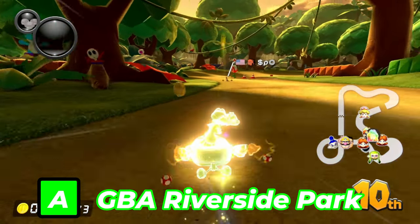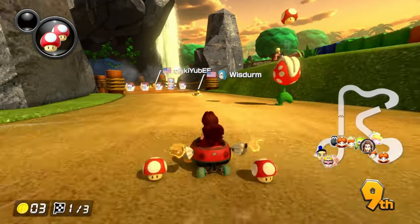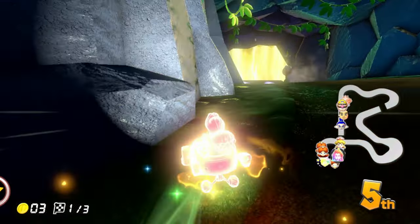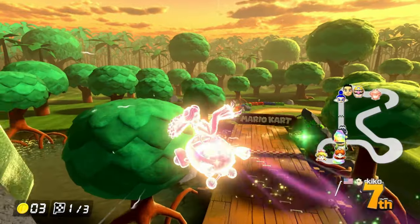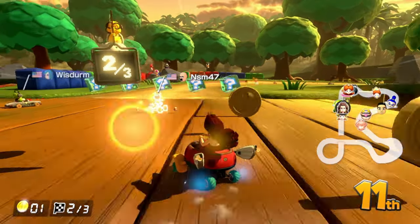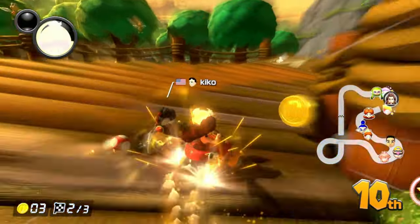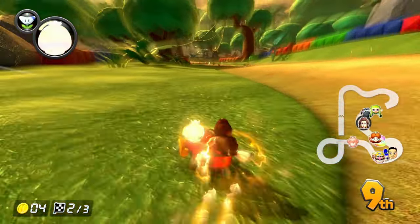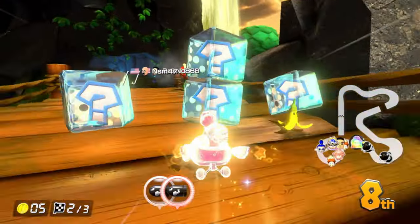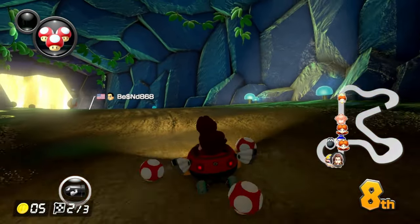Next up is GBA Riverside Park. For a simple GBA course that had minimal corner cuts — looking at you, Sky Garden — this track is pretty good. It is one of the first tracks to have textured grass and rock, unlike Rock Rock Mountain and Koopa Cape, making it look like a retro in the base Mario Kart 8 Deluxe game. What I also like about 8 Deluxe's version is that it includes something neither the GBA version nor Tour's version had — the Bandits, who serve as obstacles from after the first ramp to after the cave. They can even drop mushrooms and bananas, which is a nice incorporation.